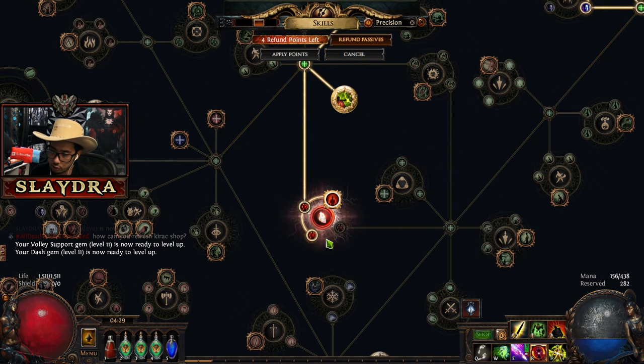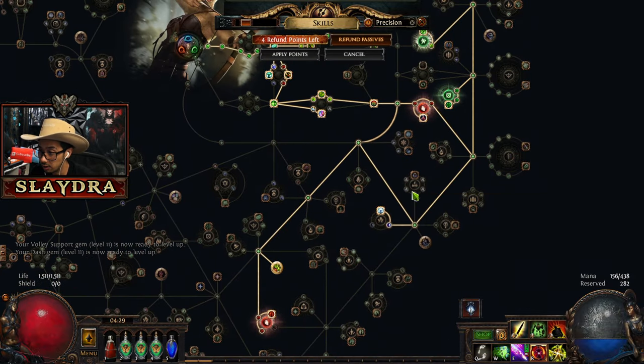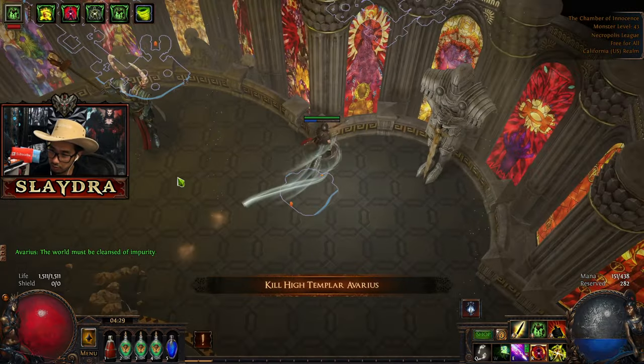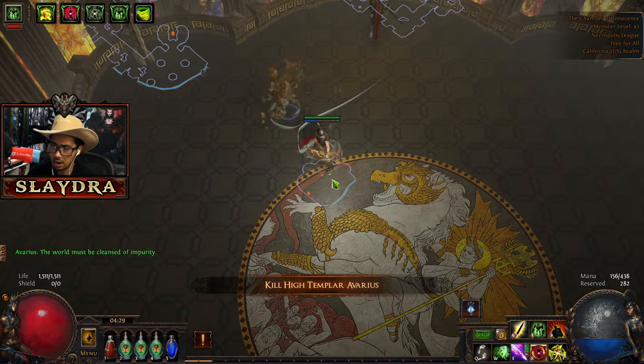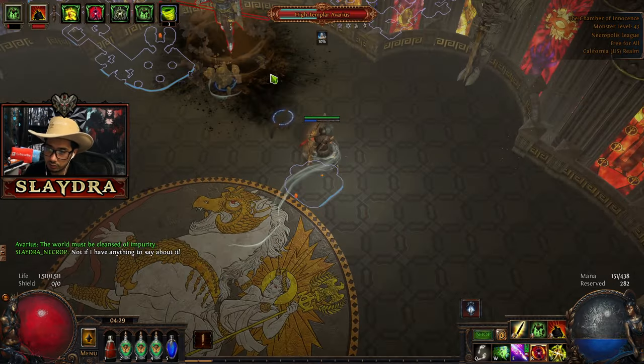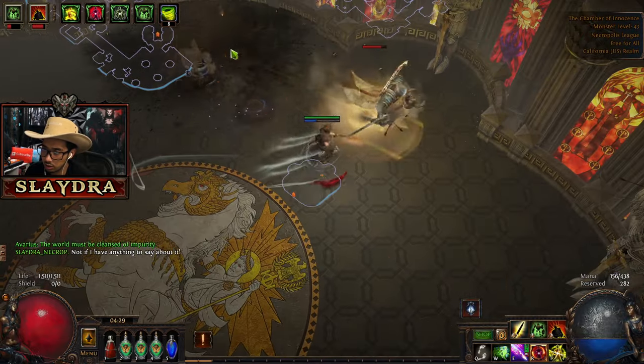We have another skill point. I just want to get a bunch of life now. At this point we are really set on damage. If we want more damage though, these little cluster nodes are great too. You can get basically everything in there if you want. But I'd probably get the chance to free shock and ignite first, because we're not going to have enough grit to make the thing work.